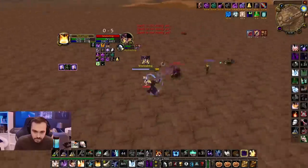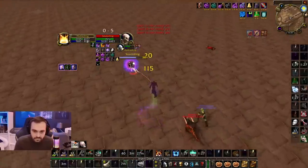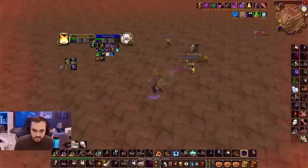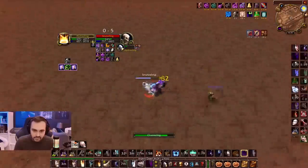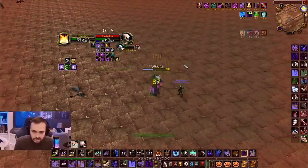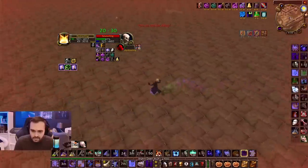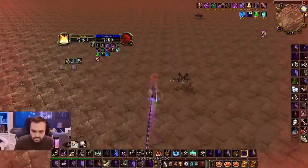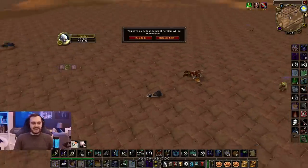This is something where they're going toe-to-toe, back and forth. I'm very surprised at Hydra's ability to hang on. He's an unbelievable player, but he seems to be on his last leg. He wills the fear, going for the mind plays, sending whatever he can — but this arcane bomb might be too much. The mana drain into the silence. Snuts is low mana, but he has the patience to not lifetap. And he finishes him with the wand! Incredible!